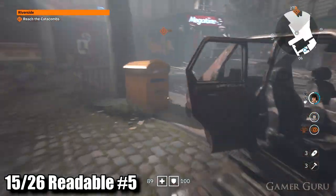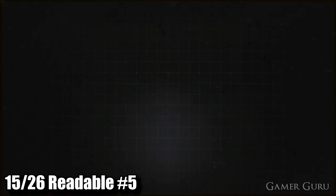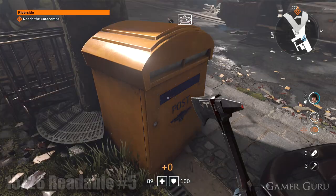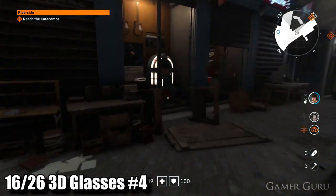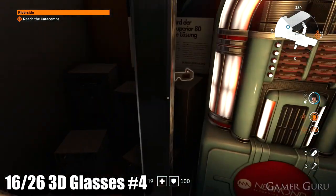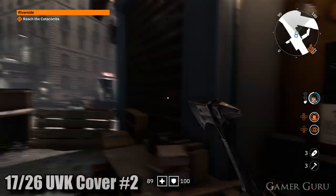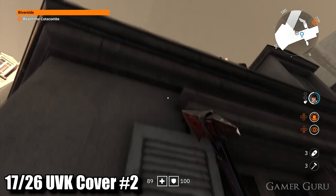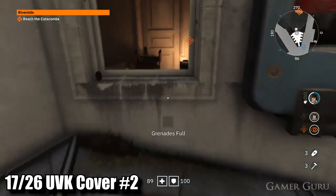Jump down between this crashed car and the tree — there's going to be another post box with readable number five inside. Where the road forks off, take the right-hand side and smash the glass. Inside we'll grab 3D glasses number four. Then immediately above the jukebox, jump onto this roof doing a little bit of parkour. Up here we'll find a secret room accessible by the window, and inside is UVK cover number two.